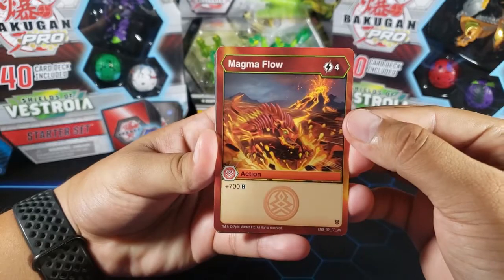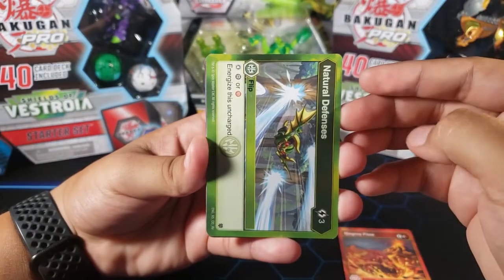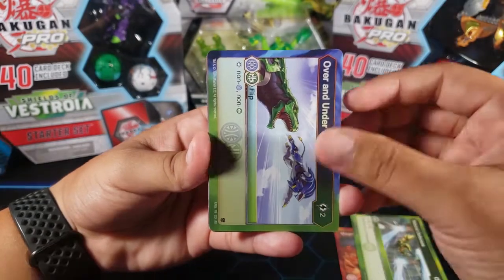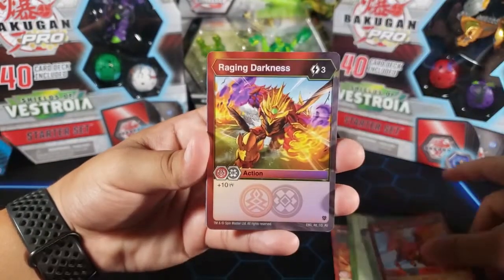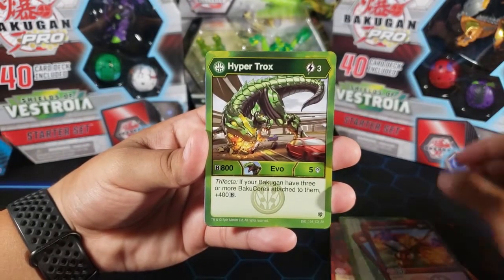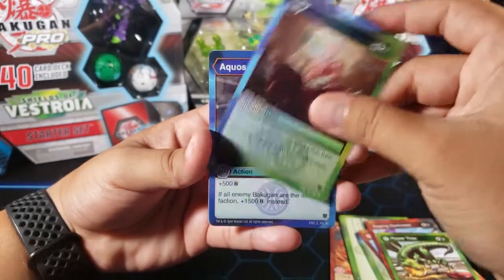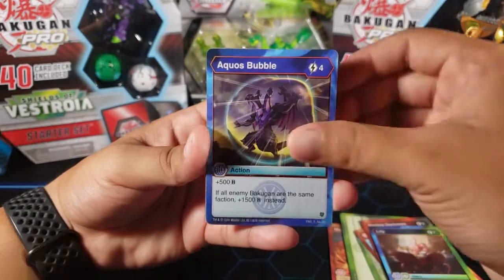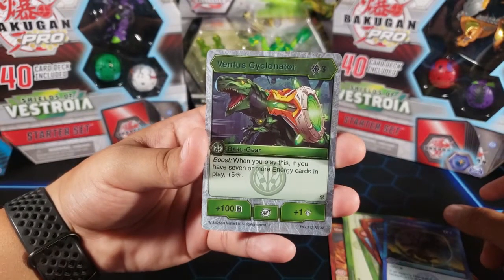Alright, we got Magma Flow. I'm gonna go a little slow so just bear with me. Natural Defenses. Over and Under. Hyper Pegatrix Ultra. Raging Darkness. Hyper Chalks — that's a cool one, I kind of wanted this one. Lily. Aqua's Bubble. Ventus Cyclinator, which is an awesomer.